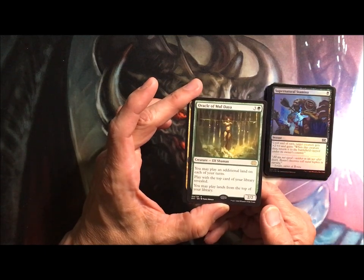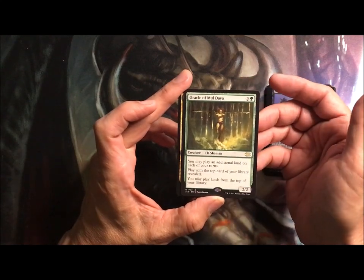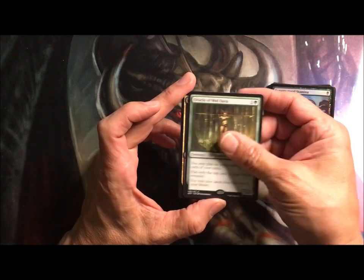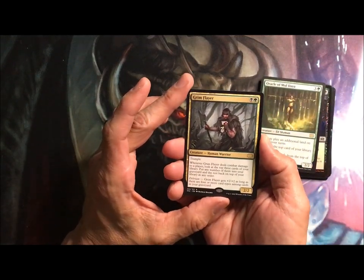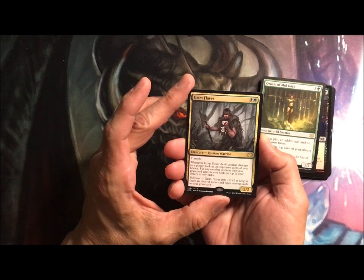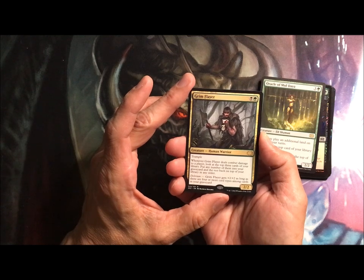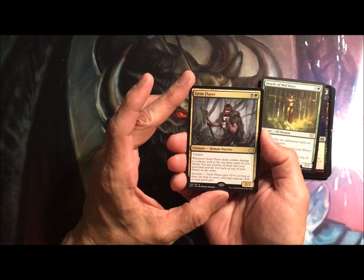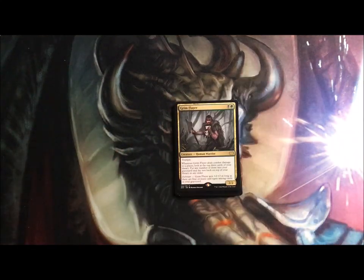Oracle of Mul Daya: you can play an additional land on each of your turns, you can play lands from the top of your library, and you play with the top card of your library revealed. Grim Flayer is a trampling two-two for two. Whenever it deals combat damage to a player, look at the top three cards of your library, put any number of them in the graveyard and the rest on top. As long as there are four or more card types in your graveyard, it gets plus two, plus two — well, that's draftable. That's all I got for today.